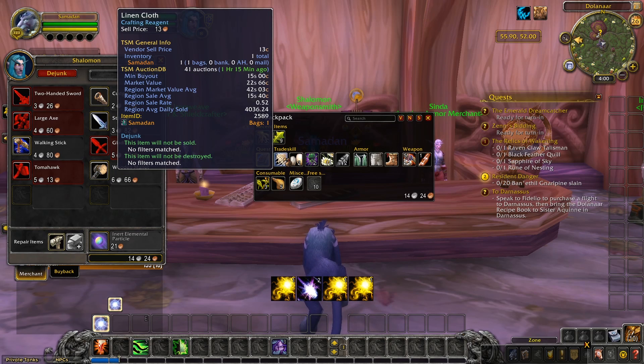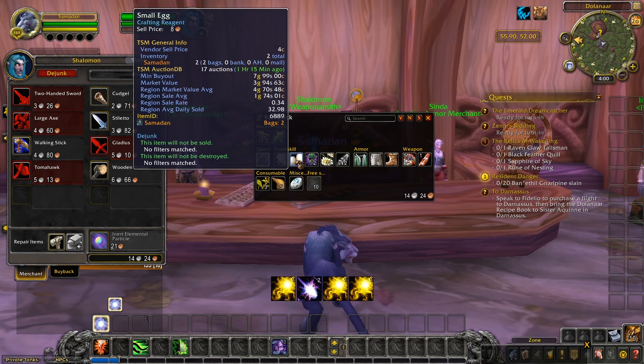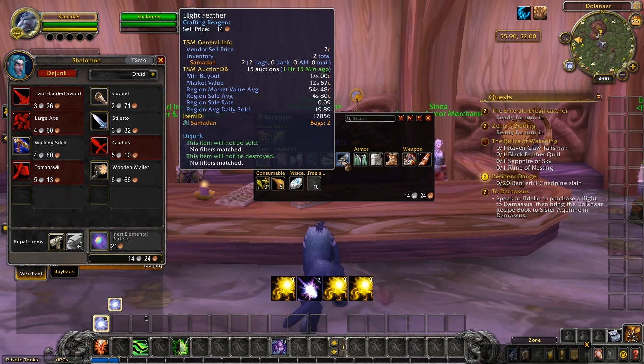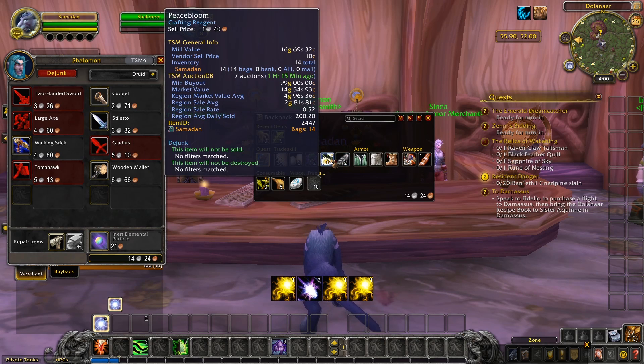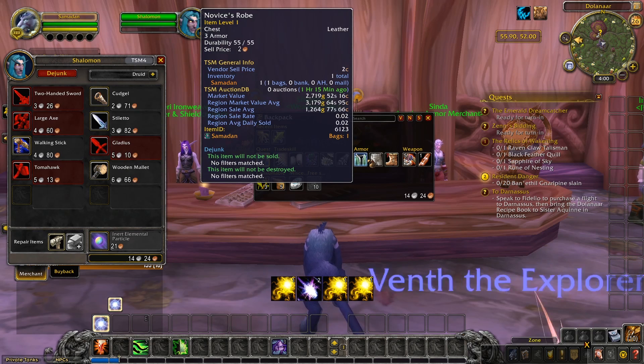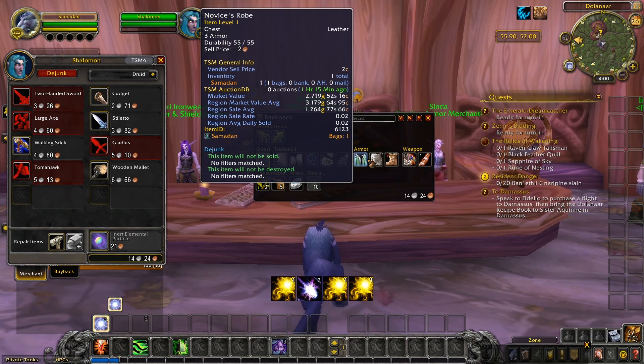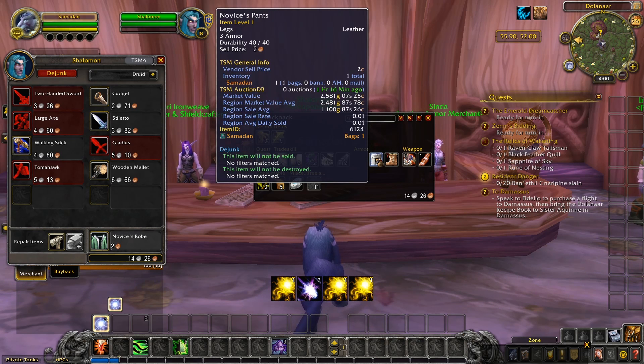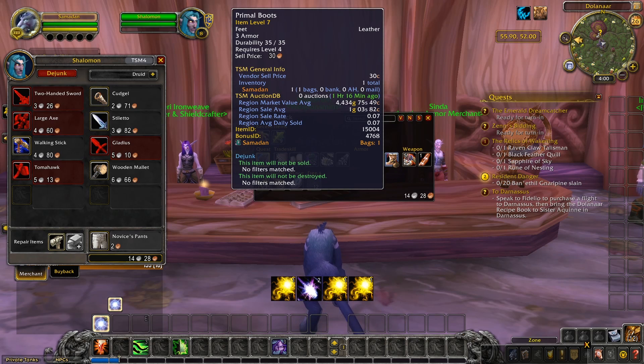Linen cloth is useful to tailors. The vendor sell price here is 13 copper, but I could get much more on the auction house selling them for 15 silver. Small legs have a decent price, so we're going to keep hold of those. In fact, I'm going to keep all of these trade skill items for selling on the auction house. They all have a better price than selling straight to a vendor. Some have a pretty low sale rate, so they may not sell quickly, but we'll give it a go. Now the armor here is a tricky one. Sometimes people like to buy your initial starting gear items and would rather buy them than make a new character, which is why you can see these really inflated prices here. I've tried selling them before but haven't had much luck, so I'm going to pass on these and sell them straight to the vendor, mainly to clear up bag space.